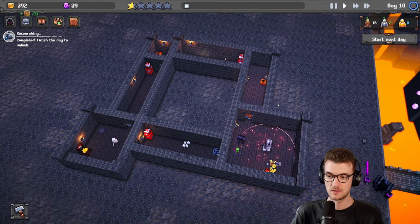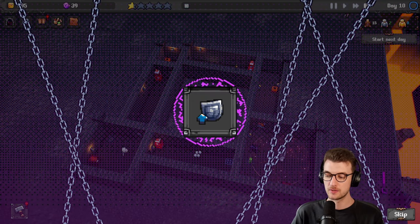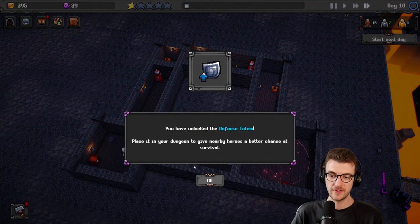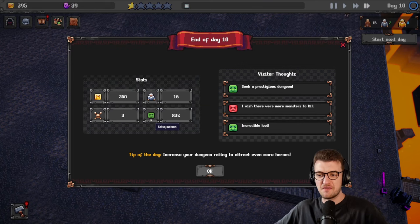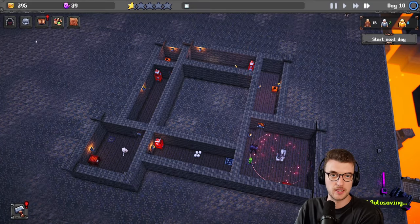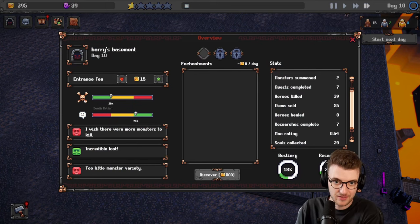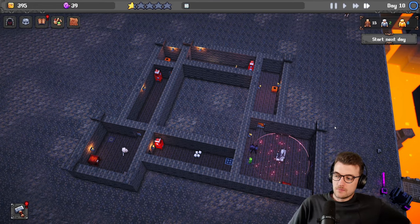That guy got more loot than the first guy that looted the chest — he didn't do a very good job. He's resting, getting his stamina back. Oh, he died on the way out. Surely he's not going to die — yeah, he made it! You've unlocked the defense totem — place it in your dungeon to give nearby heroes a better chance at survival. 83% satisfaction — beautiful! 250 money, 16 visitors — that's not bad. We're in the green, just on the line for death ratio, and our satisfaction is climbing.